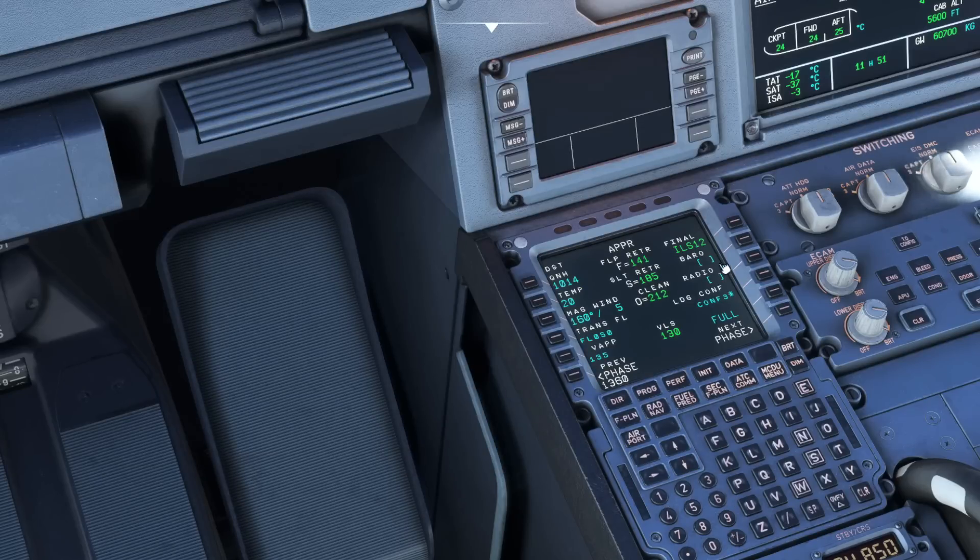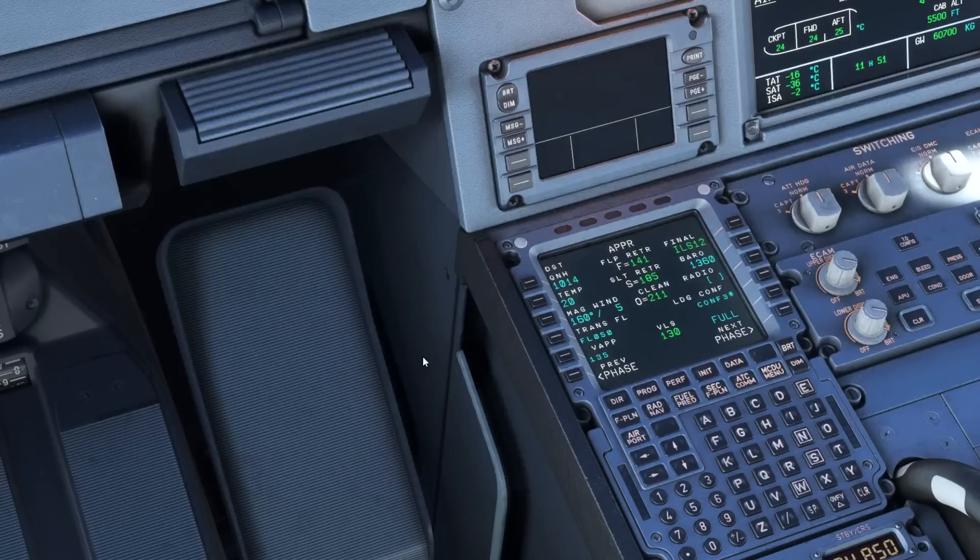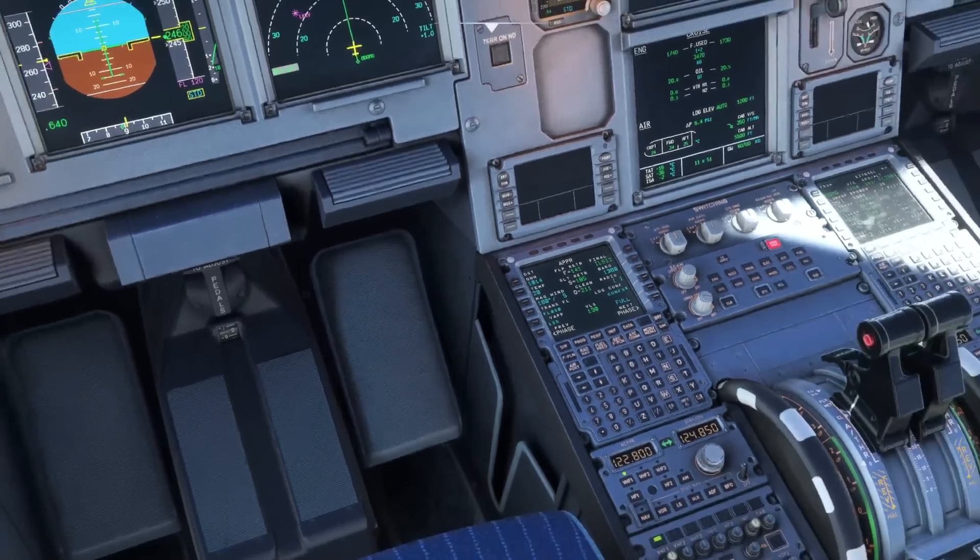For more information on the minimums and what values to read off for different categories of approach — category 1, 2, 3, and autolands — there is a tutorial on the channel which goes in depth explaining which values to use for those different scenarios. So that is now all set up.